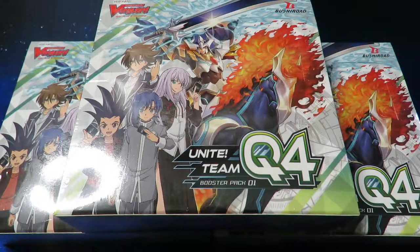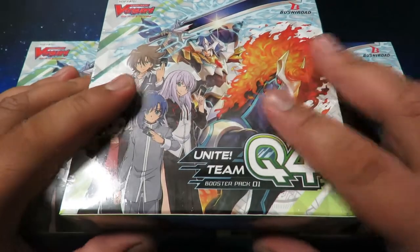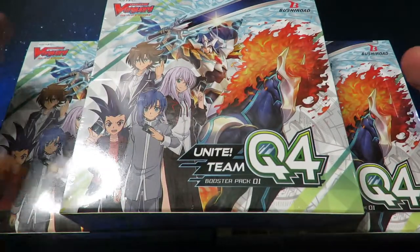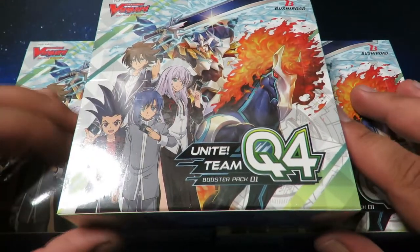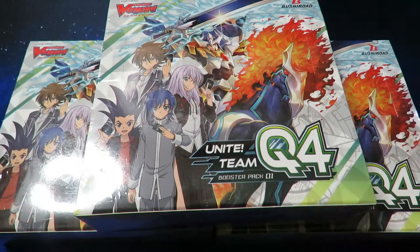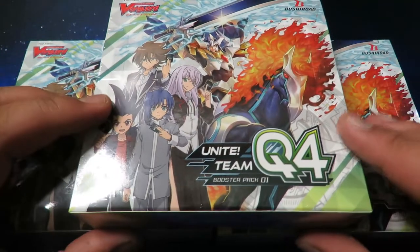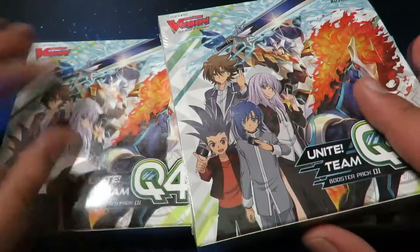What is going on everybody, my name is — you guys call me Frosty — and today we're going to be opening up three boxes of Unite Team Q4 for the Vanguard V Series. This is actually the first booster box that came out for the V Series. I'm trying to build Royal Paladins, so we're going to crack this open and see what we can pull.